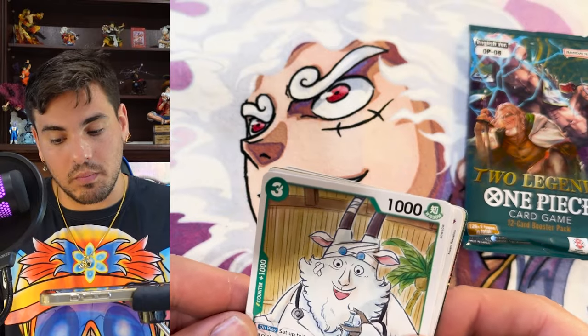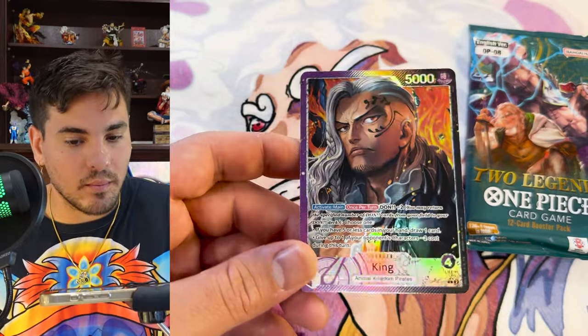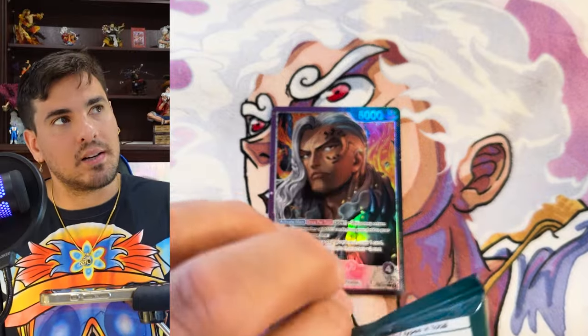It's an alt art leader. That was his king. Didn't pull that one — very happy to get that. I think I'm just missing Chopper now, so there's just six leaders of this set and I got four of them in the last case.